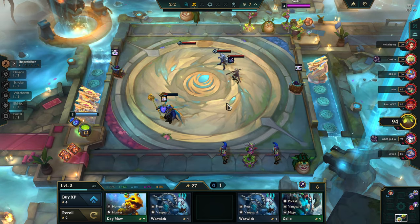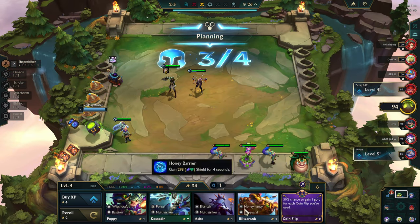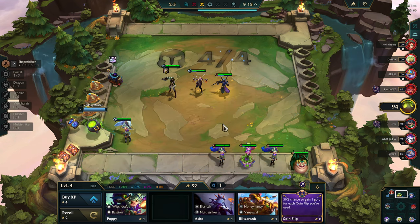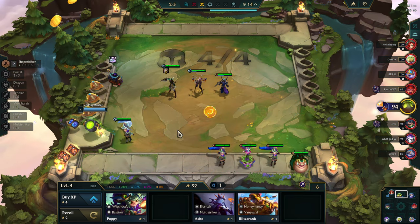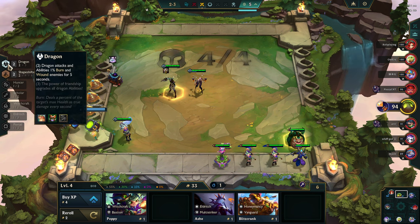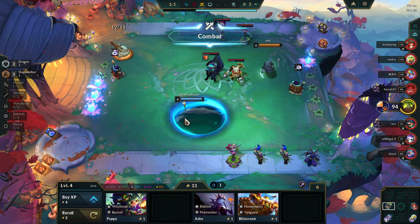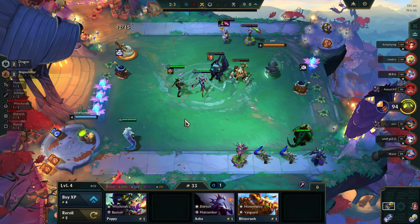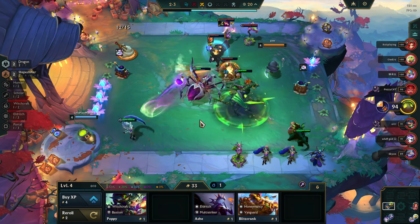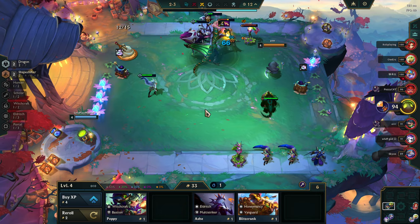That's a big L for us. No Jace yet, which is kind of weird. As you wish — and get another Portal in, or you can get a Numzy in, or the dragon buff that does burn damage. So we're pretty much aiming towards a Shapeshifter-Numzy build at the moment since we have this many Shyvanas.